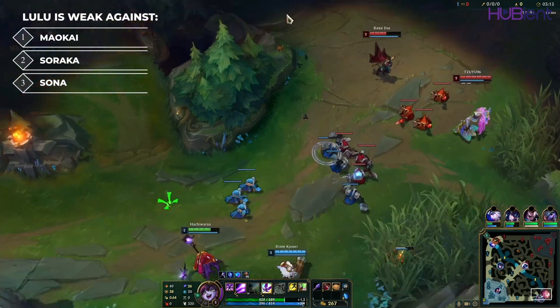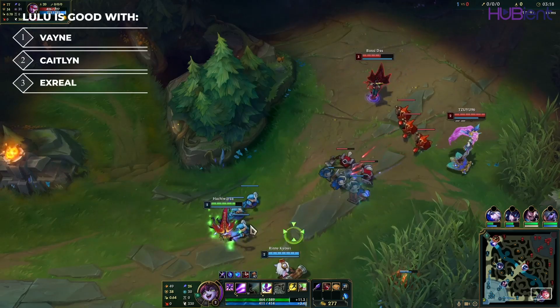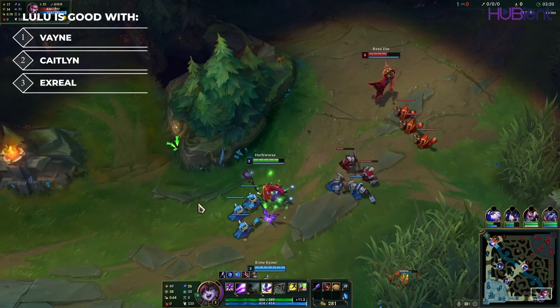The best Lulu counterpicks right now are Maokai, Soraka, and Sona. While she works well with Vayne, Caitlyn, and Ezreal.